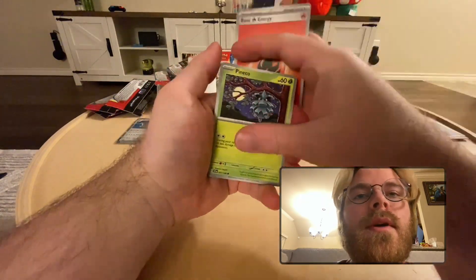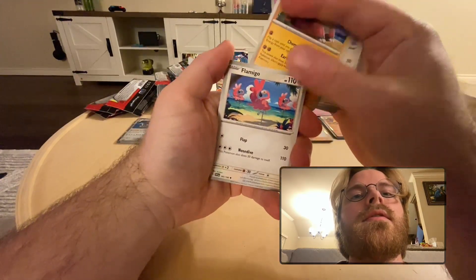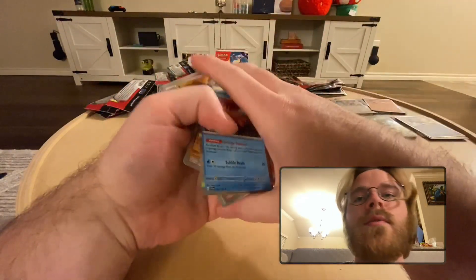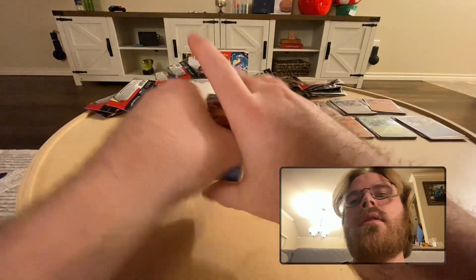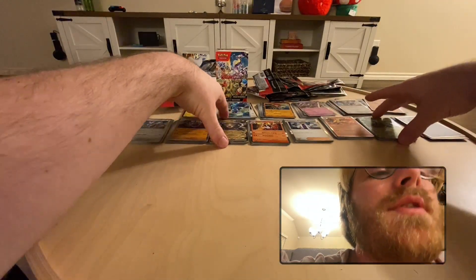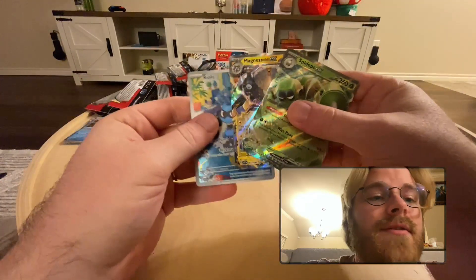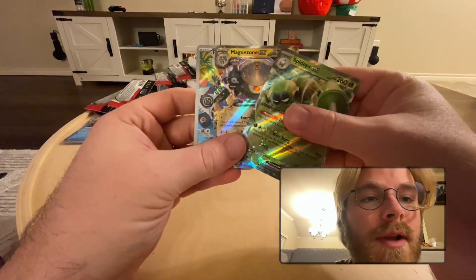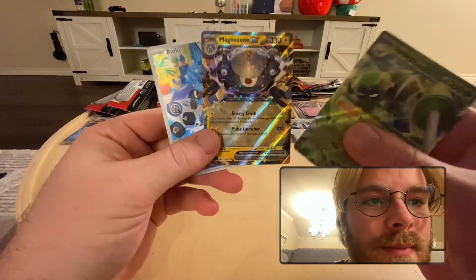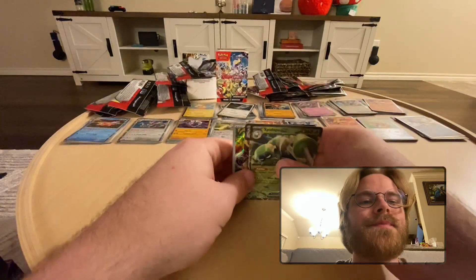I think we got a little sneak peek, but it's hard to tell because even the normal holos have a flashy border. Slowbro — okay, nothing insane. We got two EXs and — I'll just say illustration rare, you guys can correct me if you want — Riolu, Magnezone, and a Spydops. Wow, so creative with the naming.